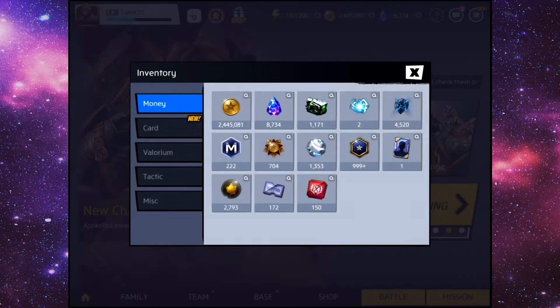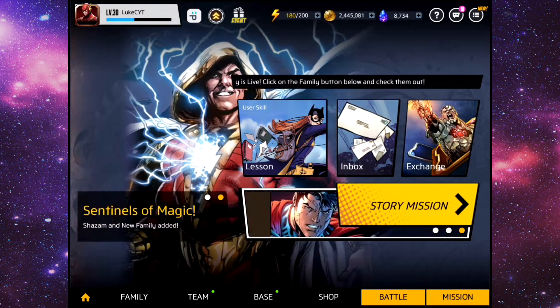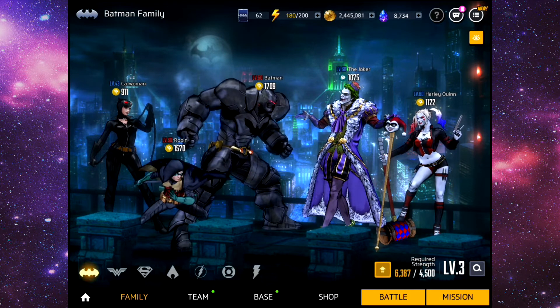I need 2,500 honor points so that I can actually get some more character unlockers. But if I just go into the families here, as you can see I have the whole Bat family. I also have every single skin in the game as well, but I'll save that for another video. So as you can see we have the whole Batman family.